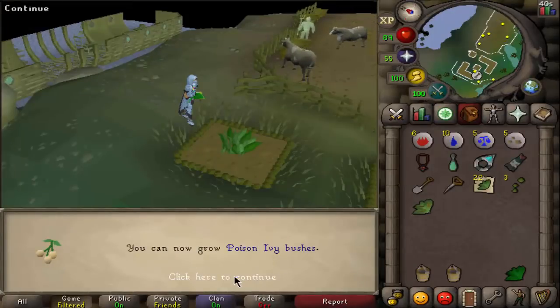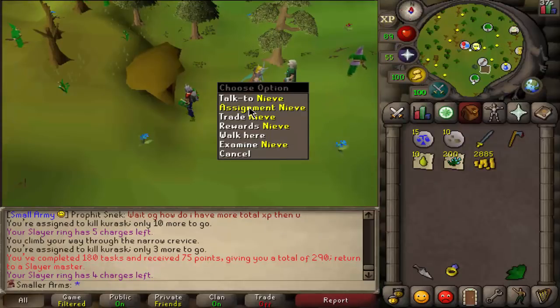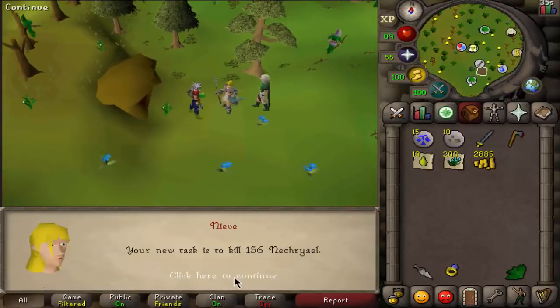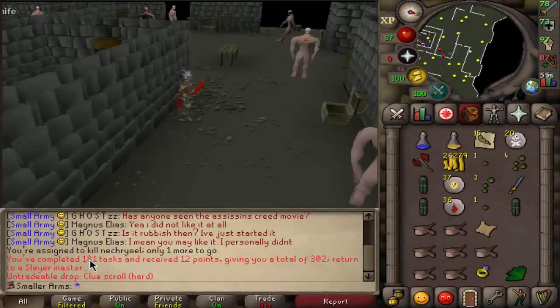We just got one more level, we can get ourselves some dragon boots! We unlocked ancient wyverns. 70 farming on the hardcore account — I could do poison ivy bushes now, not bad. We finished up that task, got 75 points, 180 tasks complete.